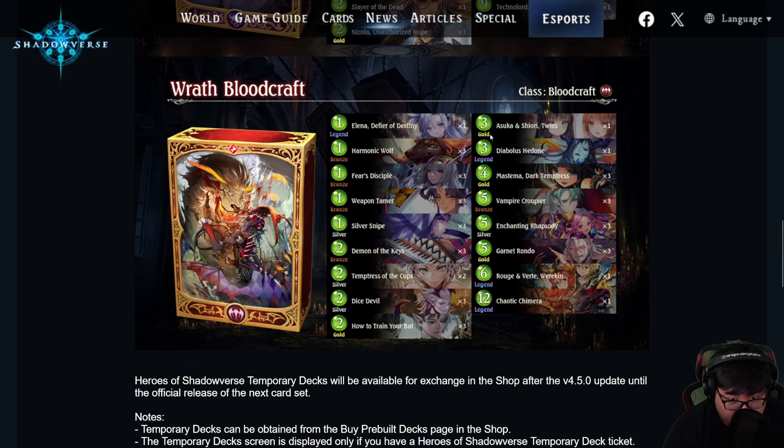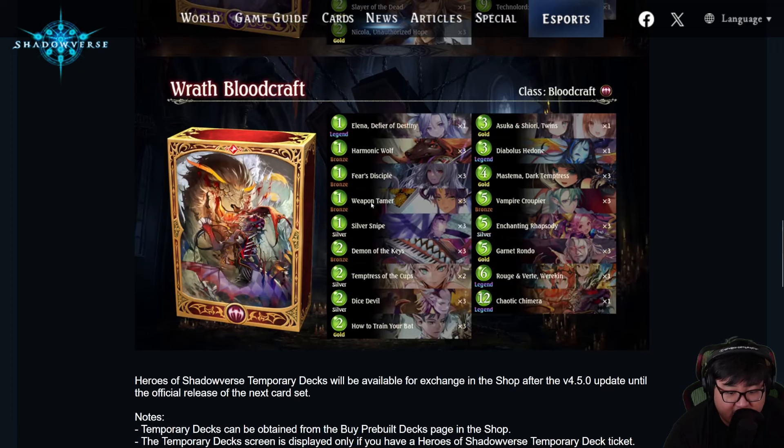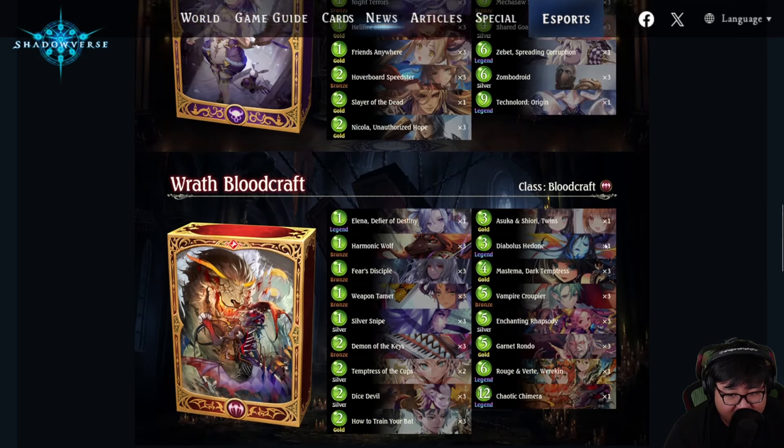Those two are probably a must because Diabolus is so strong and Elena gets you Urius, which is the most important card in the deck these days, probably. That's why I think Wrath Bloodcraft is the choice to make for new or returning players — or even just regular players in general — because of the value of Elena Defire of Destiny.